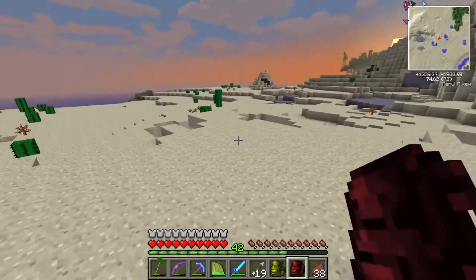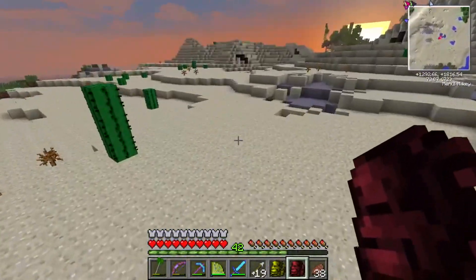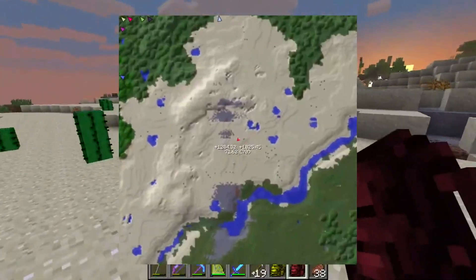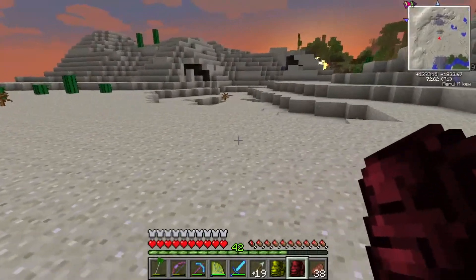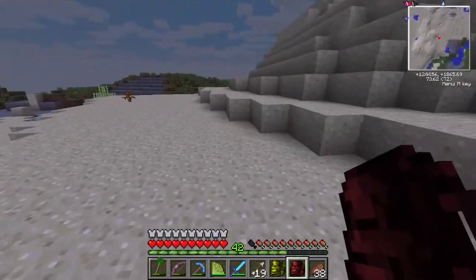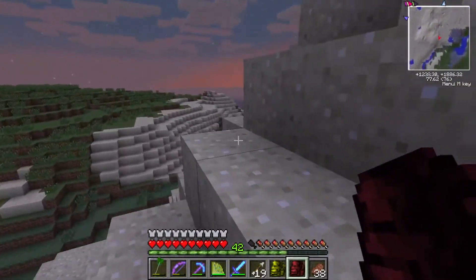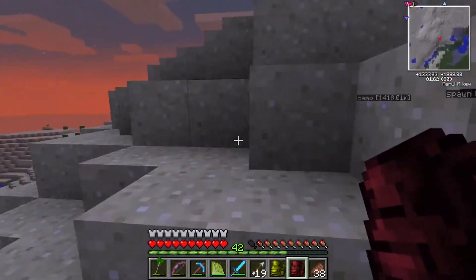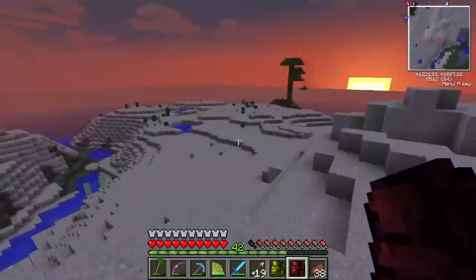Apparently, on rare occasion you can sometimes get an entrance to the Stronghold above ground. I've never seen it happen myself, but hey, it's the first time for everything. I have such a big variety of blocks in the new series that I think we'll be able to decorate regardless. I'm sure we'll come up with something inventive.